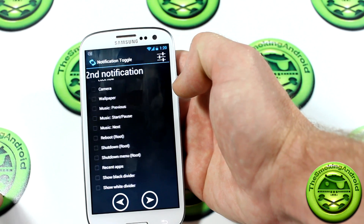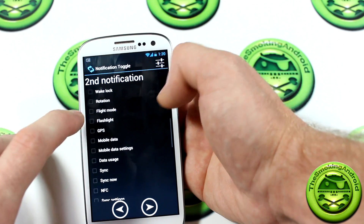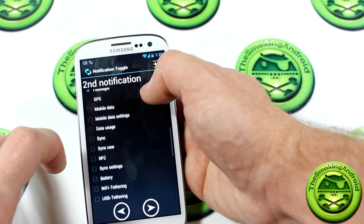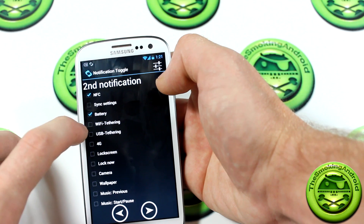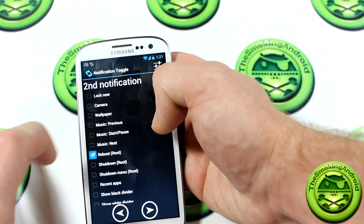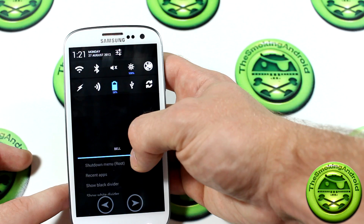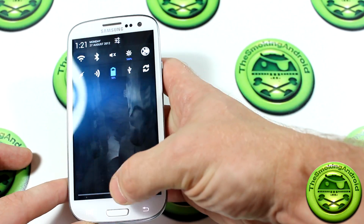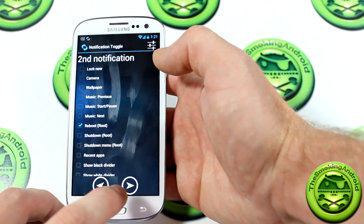So let's avoid that by heading over to the second notification. We'll scroll back up to the top to some of the ones we don't have in our first notification bar. So we'll go with Flashlight, NFC, Battery, USB Tethering, and Reboot. Now if we pull down the notification tray, as you can see, those have now been added — which is fantastic. And of course you can add more and just scroll to get them, but that's defeating the purpose of this demonstration.